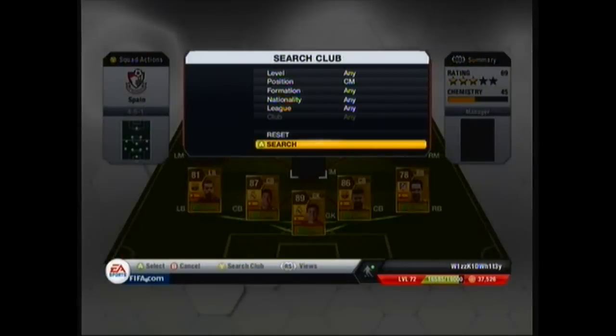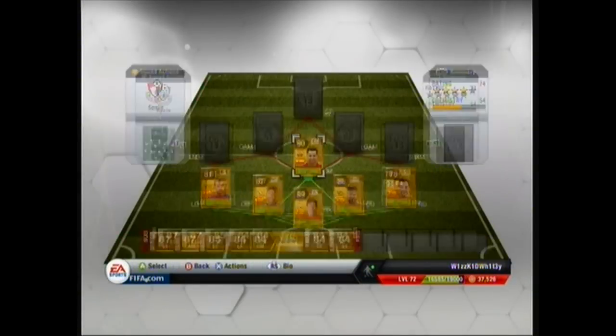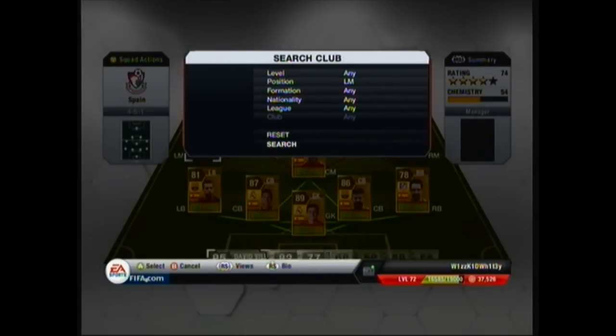In the center mid spot we've got Xavi. I don't really rate Xavi and Iniesta, but I've got Xavi in this squad mainly for his distribution of the ball. With 93 passing he's pretty slow — 66 pace — also 87 dribbling, 73 shooting, 68 defending, 54 heading.